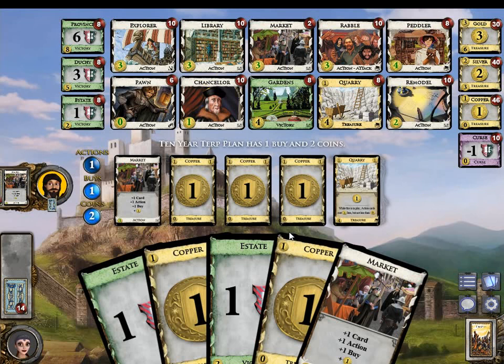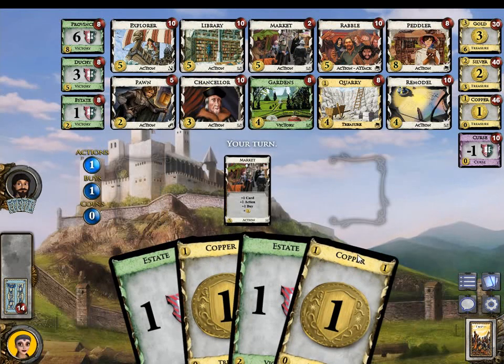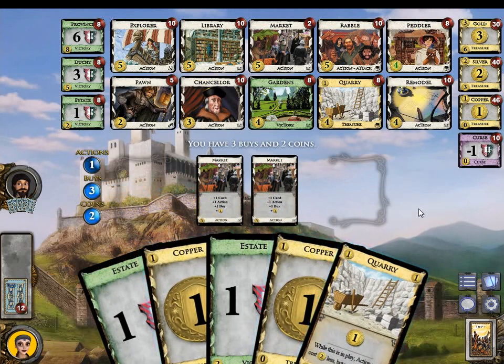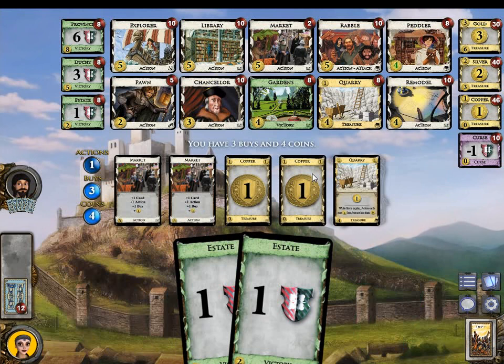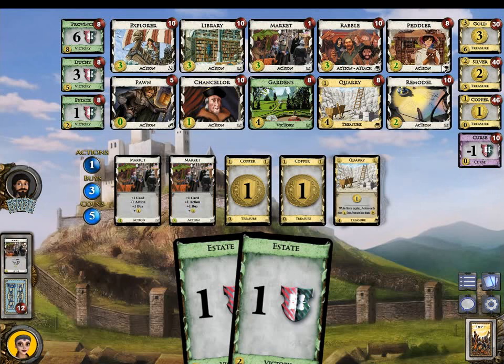He buys a Market and a Pawn. At least I'm pretty sure he will. And he does. Play this Market, play this Market. And we can buy another Market and Peddler. Sure. And we can also buy a Pawn, of course.